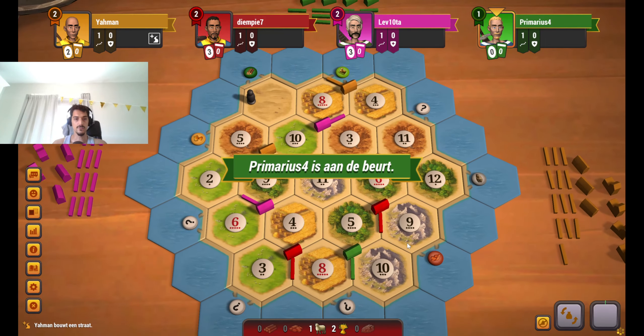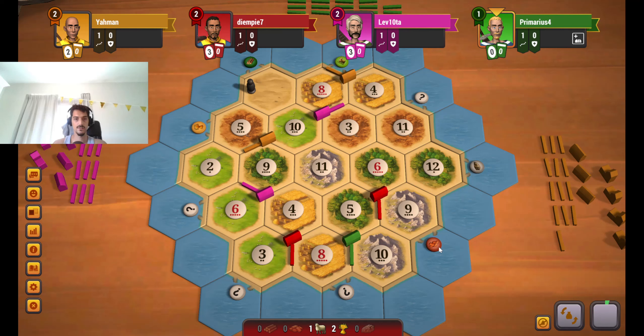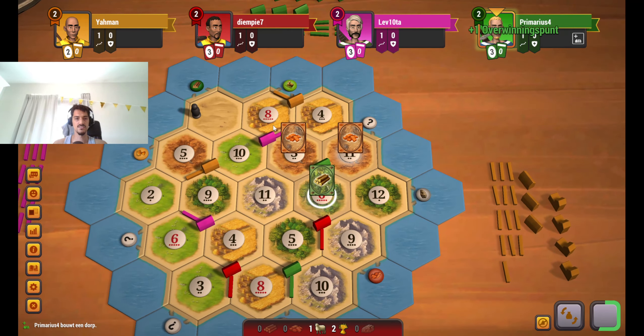Overall, I think we have one of the best setups. Maybe with pink — pink has very high production numbers as well, but is not on the ore, so that's the downside of pink's position. Oh, you do take the 8-4. I'm not that happy about that because now you give green the 6-3-11 and he can get to the 6-11-12, or the 4-5-11, or even the 3-4-11. So you will give green a lot of space. Interesting to note there's not that many sheep on the board, so pink could have a trade advantage here. I think green is by far in the best position.